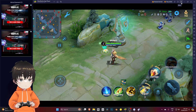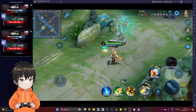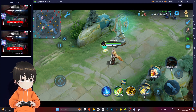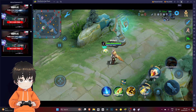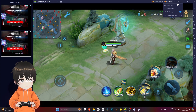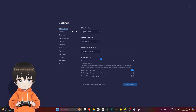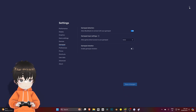Right now my controller is not working, but you can actually set your BlueStacks so that you can use your controller to play MOBA games like Mobile Legends and Honor of Kings. First, you have to check your settings and make sure that in gamepad, this gamepad setting is enabled. I recommend you to use auto so that it will be compatible with whatever game you're playing.